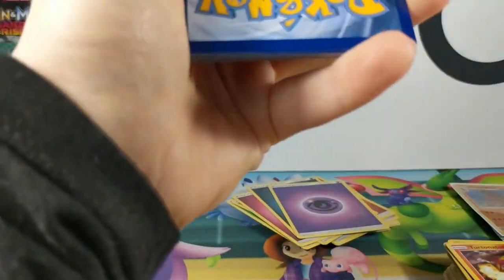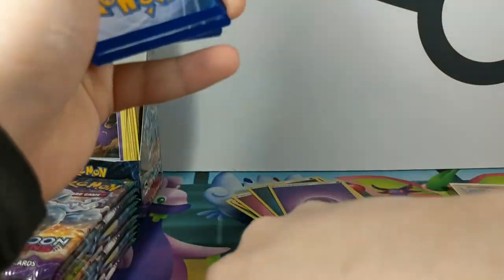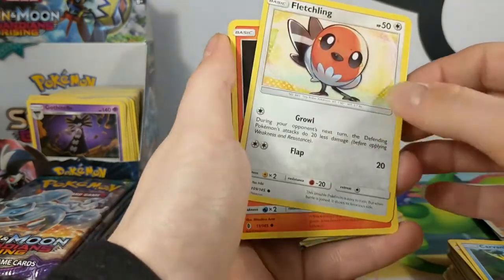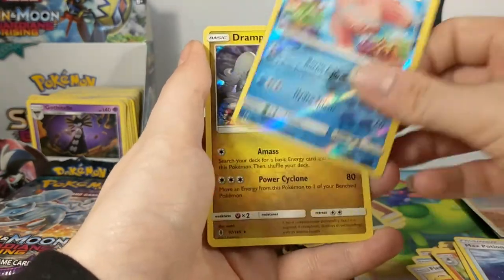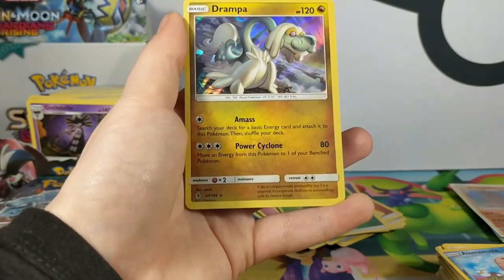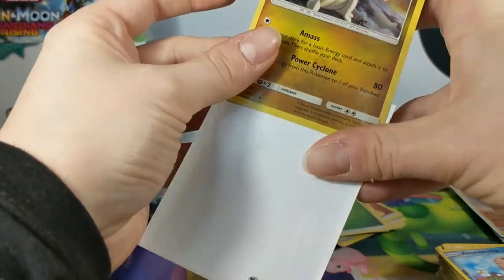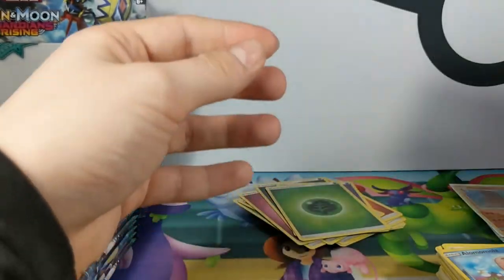I can't see anything on the side but it's a good code card. Clefairy, Barboach, Kavama, Fletchling, Litwick, Lampent, Tentacle, Max Potion, Alomomola. And Jumpluff — search your deck for a basic energy card and attach it to this Pokémon, then shuffle your deck. Three colourless for 80 damage, moving energy onto one of your benched Pokémon. We've gotten a lot of hollows — six hollows, guys. You might have given me the better box, but we haven't opened the other box yet, so we don't know.